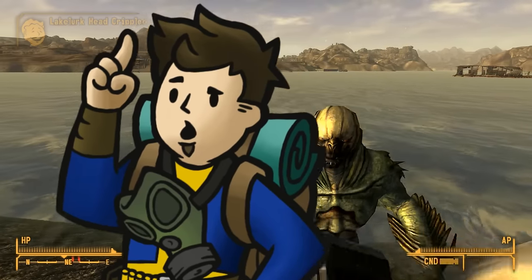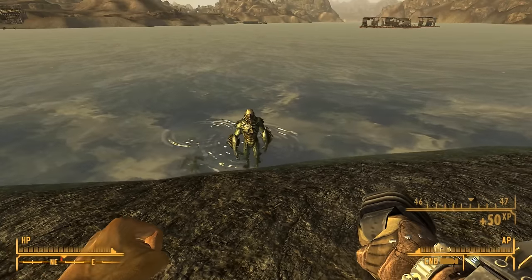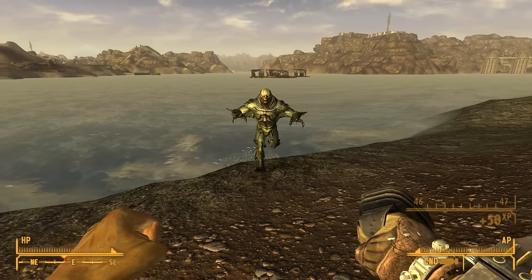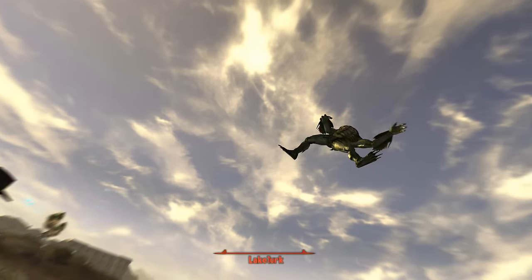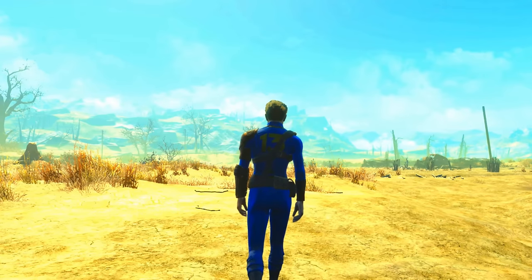Hey there couriers, Kato Genesis here with a special Kato's Countdowns, going over the most powerful of my personal favorites — the unarmed and punchy weapons of Fallout New Vegas. Criteria for this countdown will be, like many of the others previous, ranking these items by base damage. And because of me being a creator of no-nonsense guides, you can expect that I will show you the locations on where to find them as well.